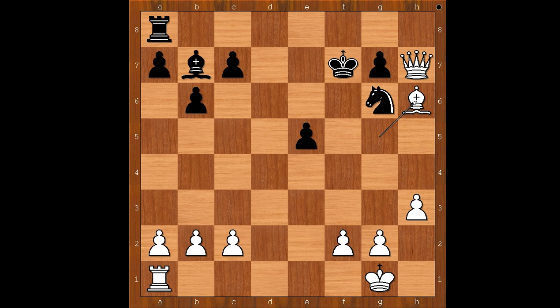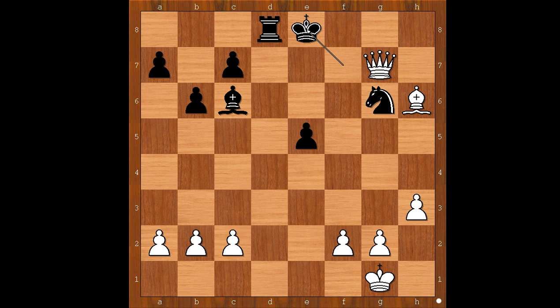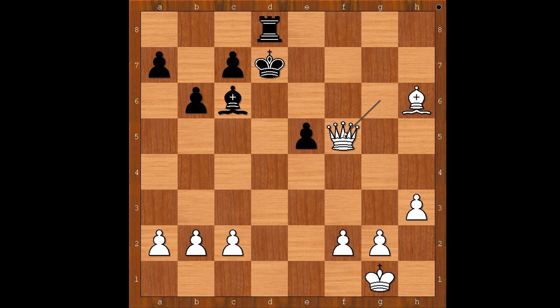But now bishop to h6, threatening queen takes pawn on g7. After rook to g8, rook to d1, threatening rook to d7. And if bishop defends d7, then rook to d8, deflecting the rook from g8. Rook takes rook, queen takes on g7, check. King to e8, queen takes knight on g6, check. King to d7, queen to f5, check, preventing the escape. King to d6, bishop to f8, check. King to d5, queen to d3, check. King to e6, queen takes rook.